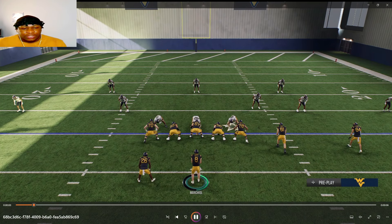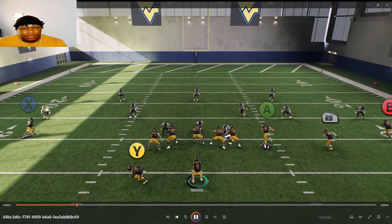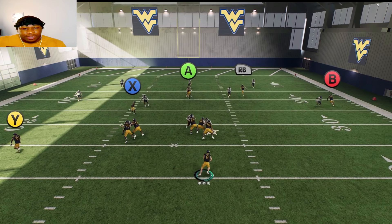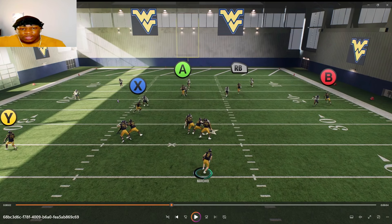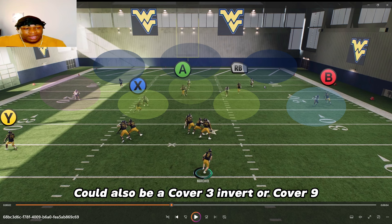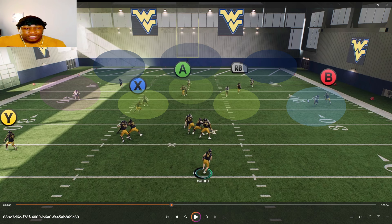We're going to break this down and put it in slow motion. I hike the ball and read the coverage — this is actually Cover 6. It looks like Cover 3 but there are a couple of hook zones here: one, two, three hook zones, a flat being played by this corner, deep blue zones, and another flat zone because this receiver isn't getting vertical. You recognize Cover 6 and you have about a 5-10 yard window to complete this pass.